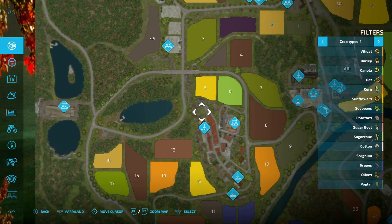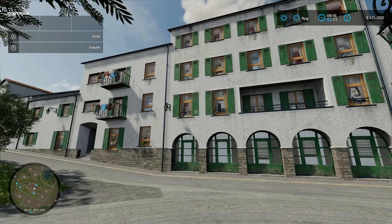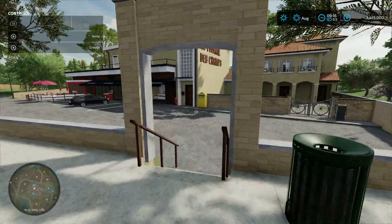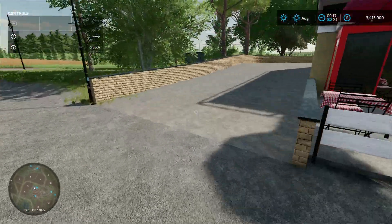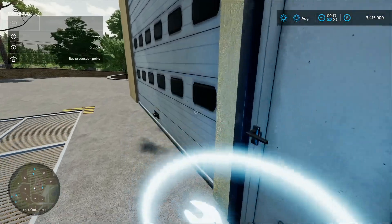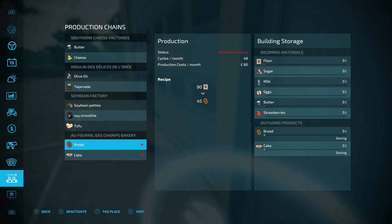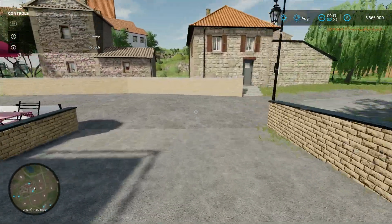Coming down into the village area - I do like a map with a nice village feel to it, and this is great. For the bakery you come around the back like this, loading-in point just there, pallet spawn point just there. Production chain menu, 50 grand - you can make bread and cakes. Standard bakery, not a problem.